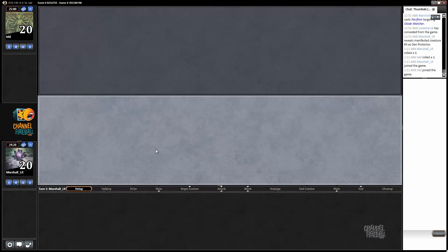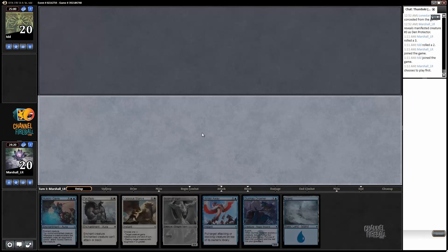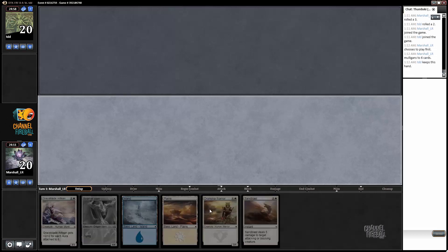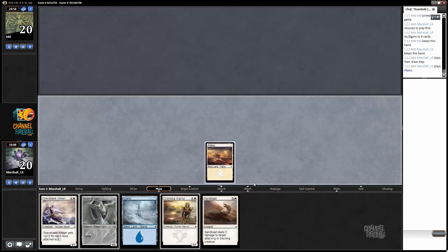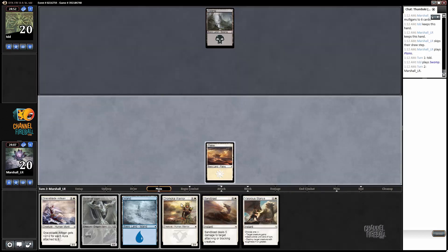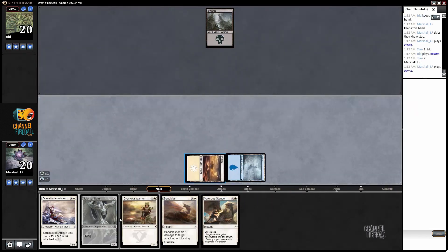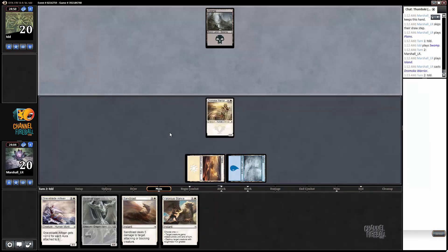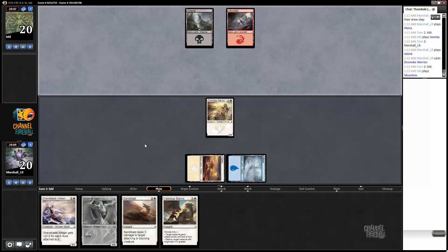All right, here we are in the finals and we've won the die roll, so that's nice. I think that's a good thing for this deck. This is a pretty easy mulligan — fairly a lot of expensive spells, only a one-lander, so we'll just ship this one back. It's more like it, we'll keep this one. This actually looks okay — we get to play a Jeromica Warrior, maybe a Graceblade Artisan, and have a Sandblast. I wouldn't call it the pinnacle of excitement but it's decent. Valorous Stance doesn't hurt the cause — at least it's castable.